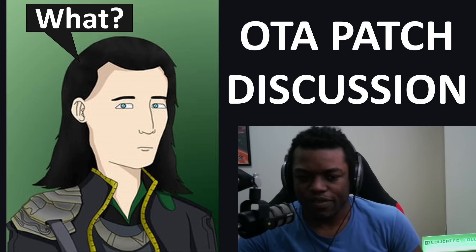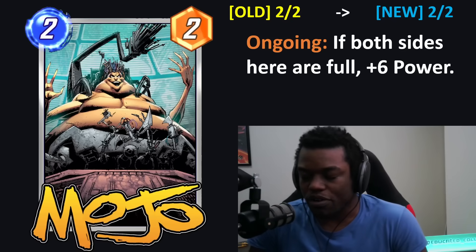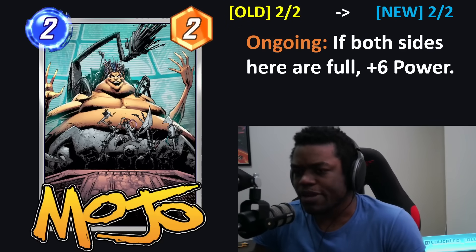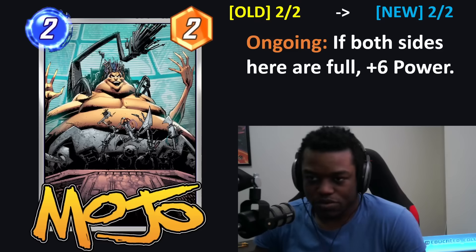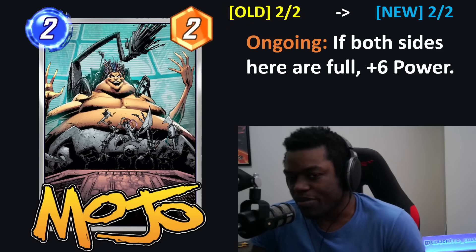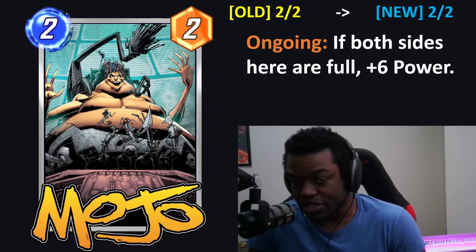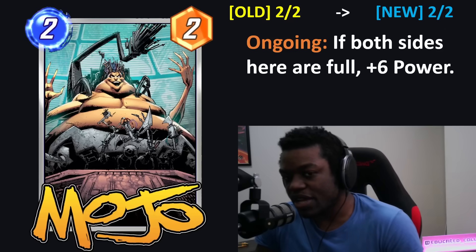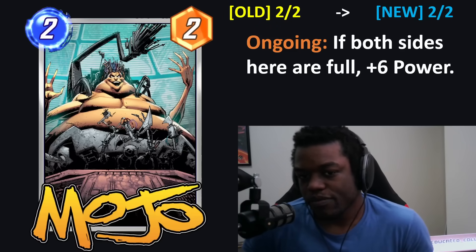The first one is not even really a big change — it's a small buff to Mojo. Mojo is now changing from requiring four cards on both sides to triggering if both sides here are full for plus six power. This is a pretty important buff in Space Stone. You can just put this in Space Stone, and if your opponent plays something in it, you have a 2-8 essentially, versus whatever your opponent is going to do. That's actually really good.